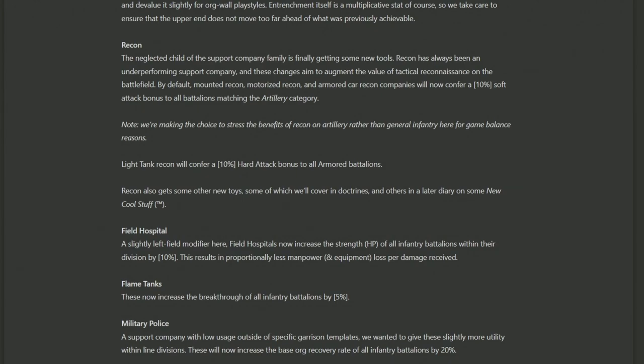There's also more than one type of recon company to consider. The standard recon company gives 10% soft attack to artillery battalions, but if you're going with light tank recon, you're going to get 10% hard attack to all your armored battalions. So making sure you've got the right type of recon company for the right type of division will matter. Note that recon will also get some other new toys, which will be discussed in the Doctrines dev diary at a later date — so there's definitely some doctrinal work coming for land division templates.